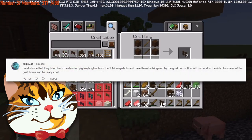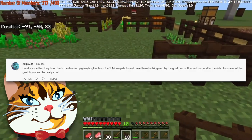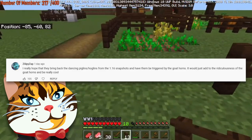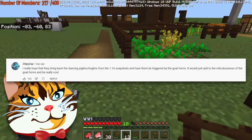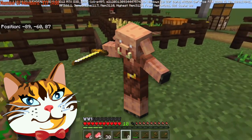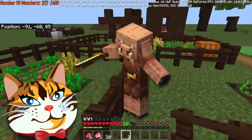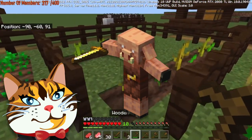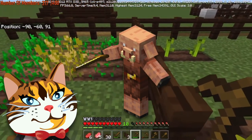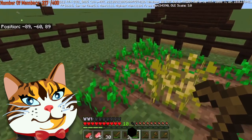A comment mentions that dancing pillagers or hoglins from 1.16 snapshots should come back and be triggered by goat horns. A fun fact you might not know: piglin dancing is still a mechanic, at least in the bedrock version. When piglins kill hoglins they celebrate by sometimes doing a little dance, and it's just ridiculous to look at.